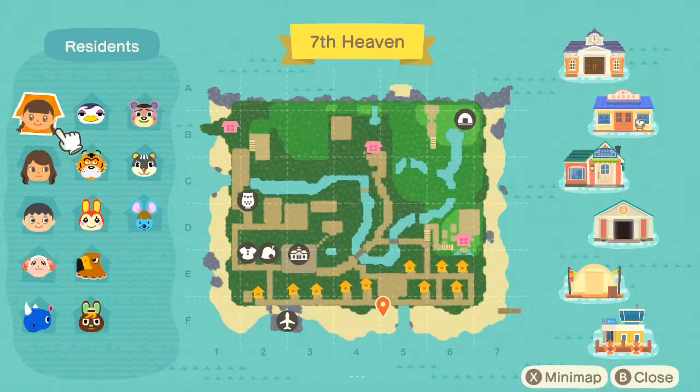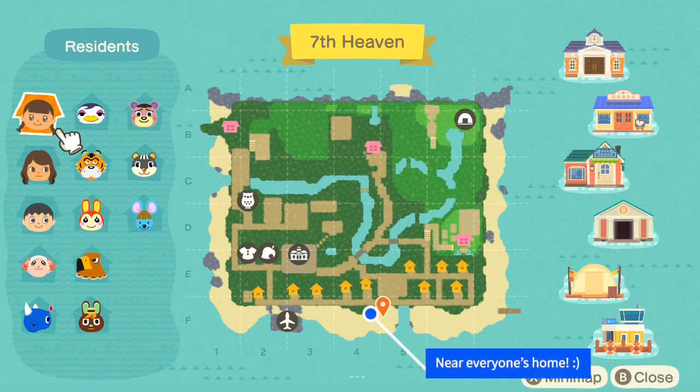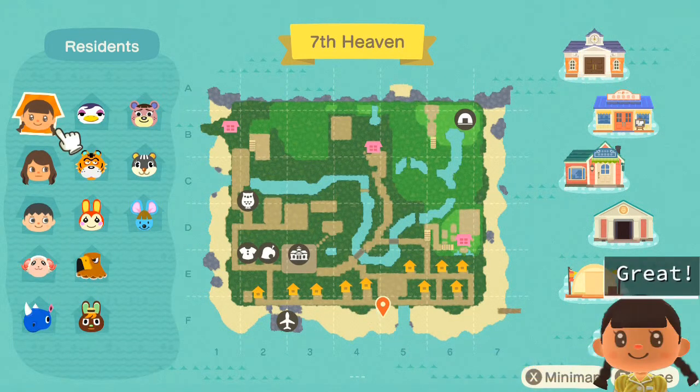First things first, it may seem obvious and even redundant but go over your map and decide where you'd like your beach bar to be. For me, I wanted it to be frequented quite often so I avoided placing it on the further coast. Instead, I opted for this beach right here since my plaza is right above it and almost all my villagers have their beach homes lined up here.